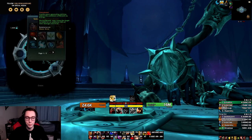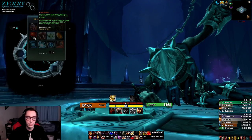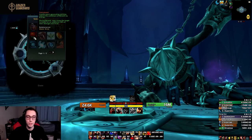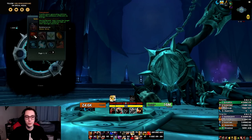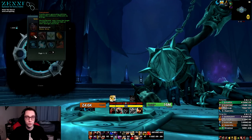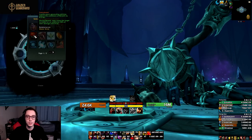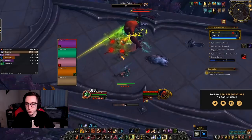Another legendary is Frenzy Band: combo point generating abilities reduce the cooldown of Berserk by 0.2 seconds, and during Berserk they cause the target to bleed for an additional 50% of their damage over eight seconds. The bleed buff is fine, but I wish they had buffed the amount of CDR you get. If you could get your Berserk cooldown down to like a two-minute window with this legendary it would be significantly more powerful, because three-minute cooldowns can be pretty awkward in raiding. A CDR legendary could be strong, but it needs to provide enough CDR to actually make an impact.